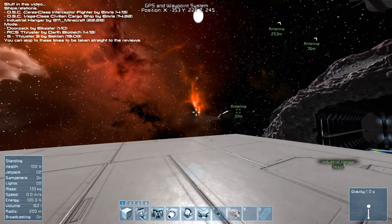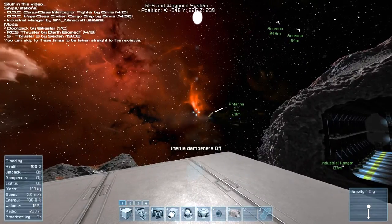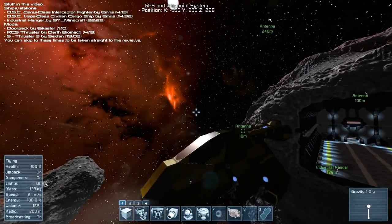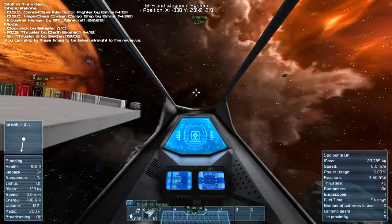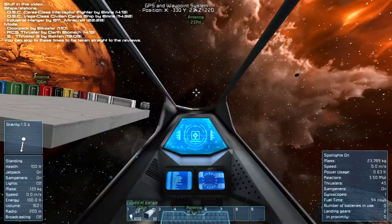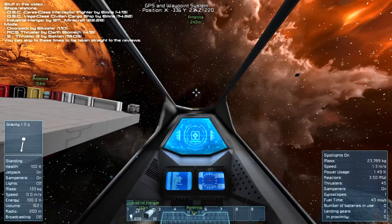The second of the mods that I have for you today is the RCS Thruster. I'm going to be doing this review in conjunction with the review for the OSC Series Class Interceptor Fighter by Imris. Right now this ship is running — well, not entirely — on RCS systems. RCS, for you guys who aren't familiar with what that means, is a reaction control system.